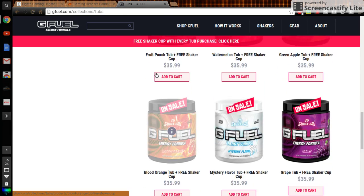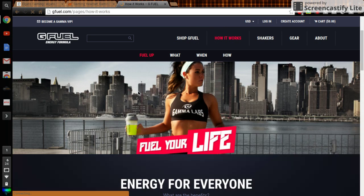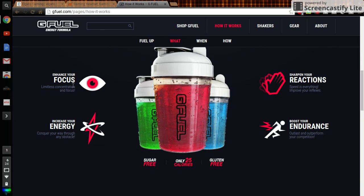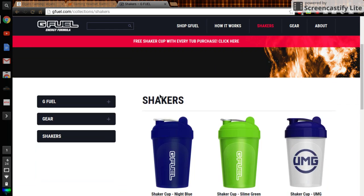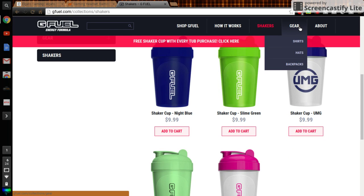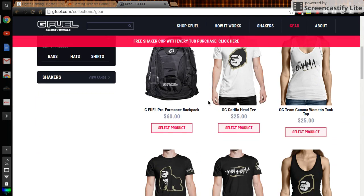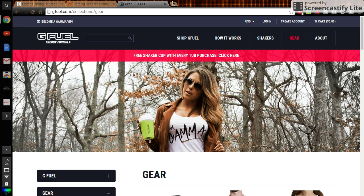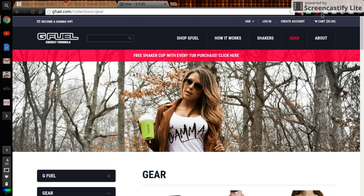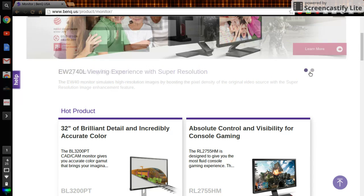Blood Orange — right here. If you click on a flavor it shows stuff like focus, energy increase, reaction benefits, and things like that. There are shakers you can buy at like Sports Authority or something. They also have gear like t-shirts. It's basically like Team Gamma — what they do. So that's it for Gamma.